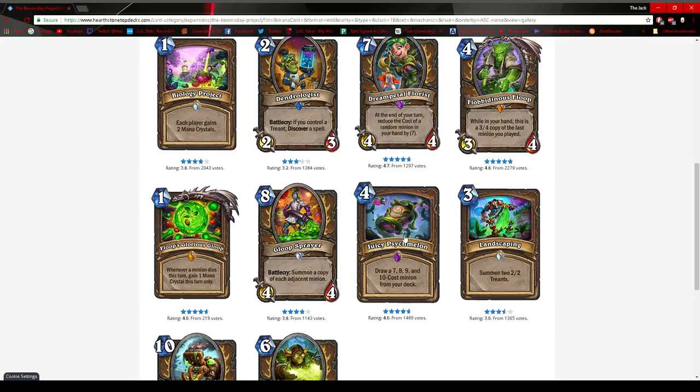Even if the Togwaggle deck isn't amazing, in the first few weeks it'll run rampant because other decks can't rise up to counter it. Flobidious Floop will always see play. Dream Petal Florist and Gloop Sprayer are question marks because I don't know if the decks need them. Dream Petal Florist could simply oust the need for Twig, and Twig is really slow for Druid.